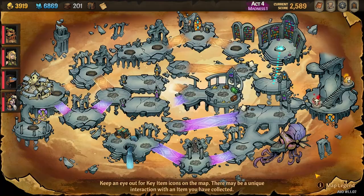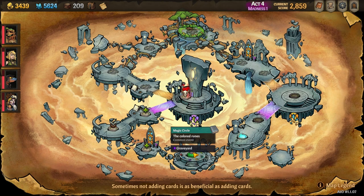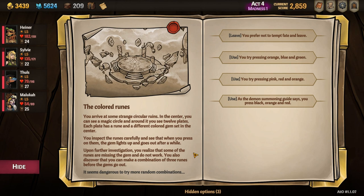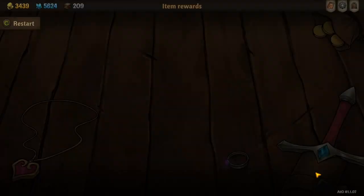After the Library, head down to defeat the boss and enter the final act. Take the southernmost route towards the Colored Ruins event at the Magic Circle node — it's time to cash in on all those books you've been collecting all run. Select the Last Use option and press the Black, Orange, and Red Ruins, and you'll unlock the third and final pet, Asmodee.